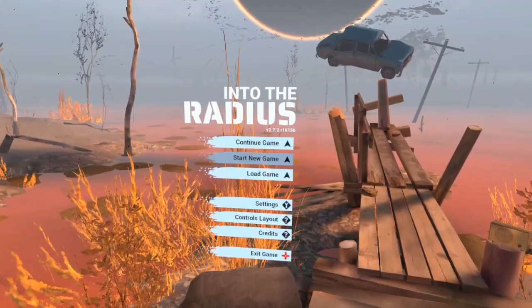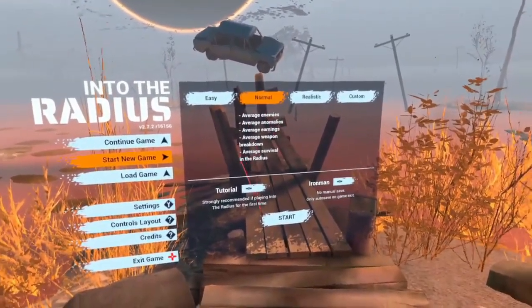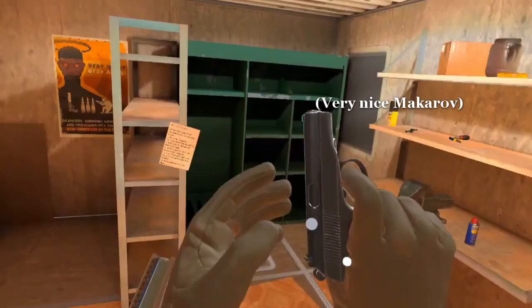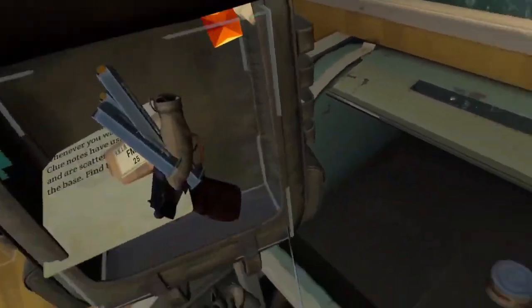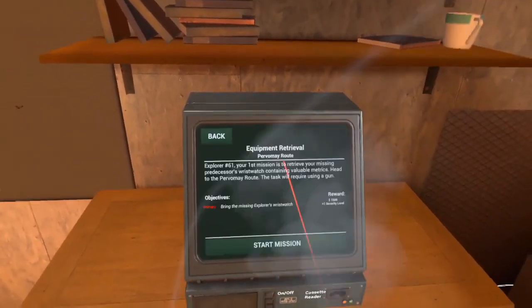Into the Radius — shotgun only. Let's get started. I started the playthrough just like everyone else by starting a new game, obviously on normal difficulty. I gathered up a few things to boost my early economy. I started out with a very nice looking PM which I then sold for a pack of cigarettes, and I also sold all the other stuff I had collected. Next I did the first mission: equipment retrieval.